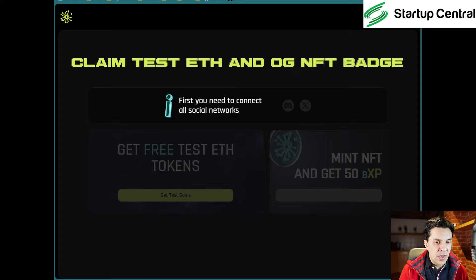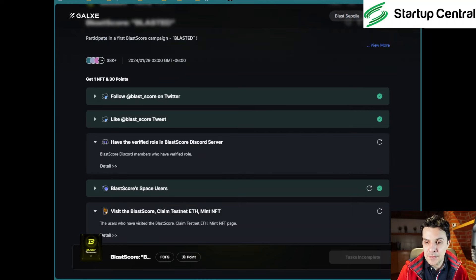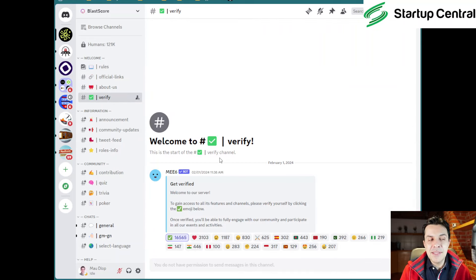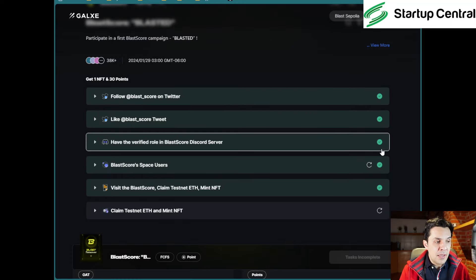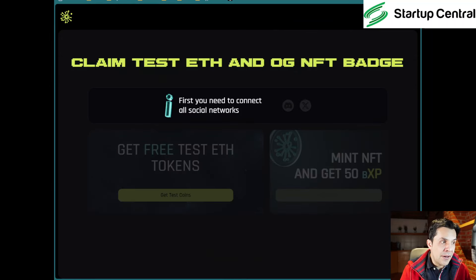After connecting my wallet, it says I need to connect all social networks. I'm going to pause and figure this out. The solution: when you get to the rules section, click on the green checkmark, then go to 'Verify' and click on the green checkmark again — two green checkmarks. Once you do that, come back, press the cogwheel, and you will get your green checkmark. Now I need to claim the testnet ETH and mint the NFT.